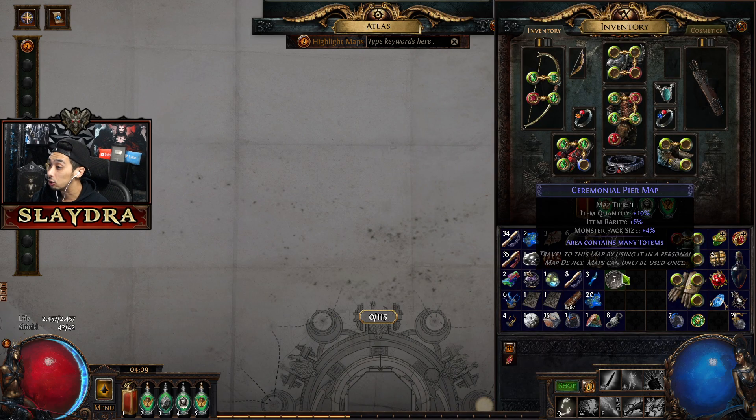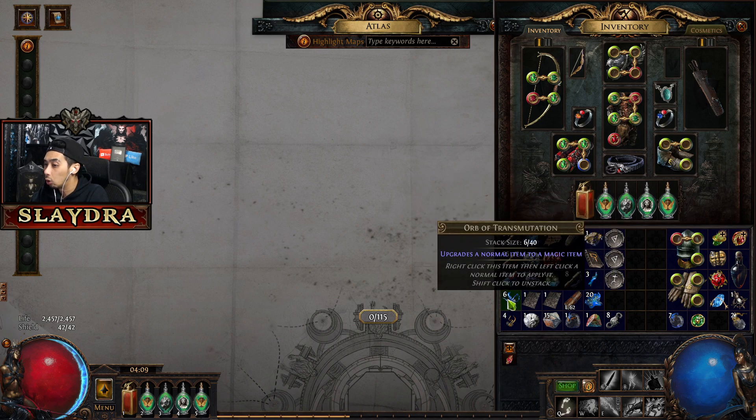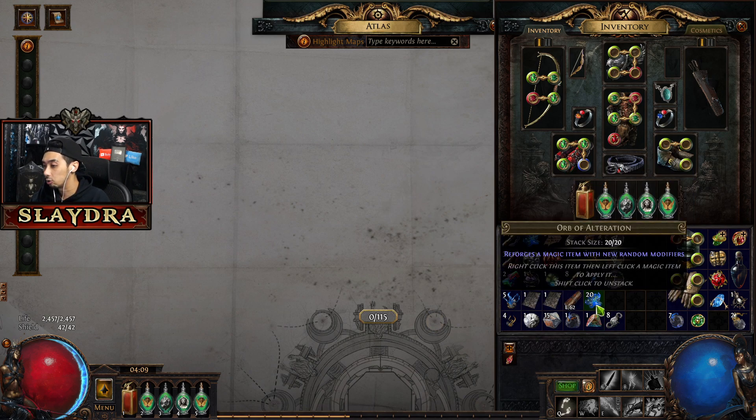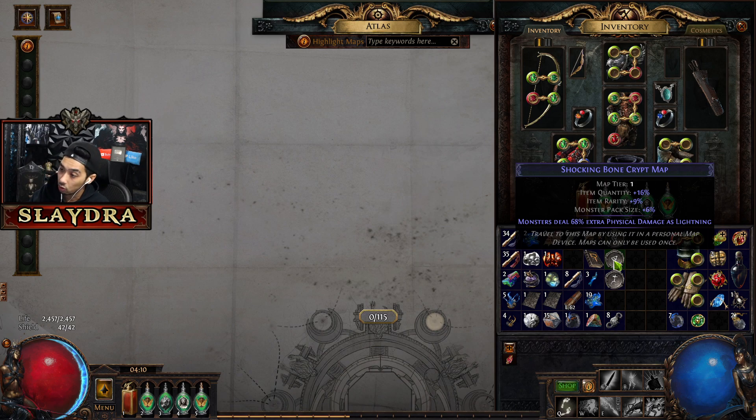You can see how this one's white and this one's blue. If you want to convert it from white to blue, apply an orb of transmutation on it. You can see now it reflects elemental damage — my build cannot do this. So what I would do is either trade the map or reroll it to something I can do. Since I do elemental damage I cannot do this map. I'm going to take this orb of alteration, right click, then left click on it — and now it does physical as lightning. A lot of these you should be able to do.